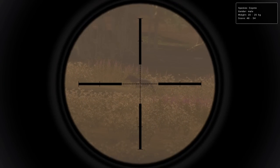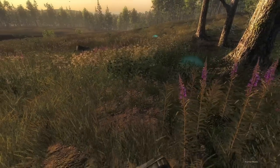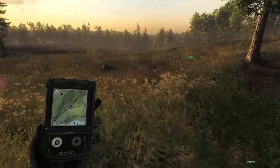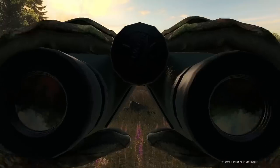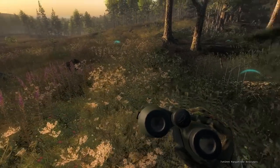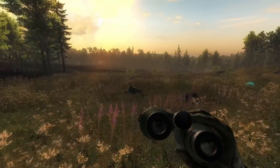Our coyote comp is to take the highest scoring coyote from a platform - so either a tree stand or the shooting tripod rest, whatever sort of platform we can use. It looks like there's a pack of coyotes out there and we've got this heavy track, so rather than worrying about spotting everything let's just go ahead and call them in.